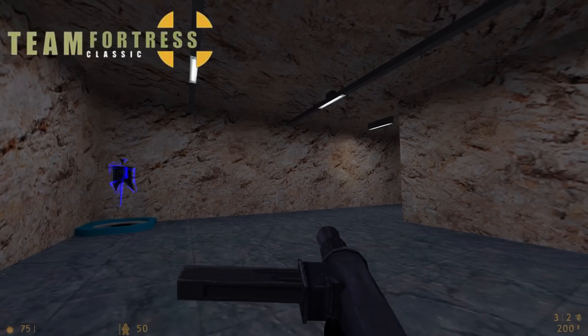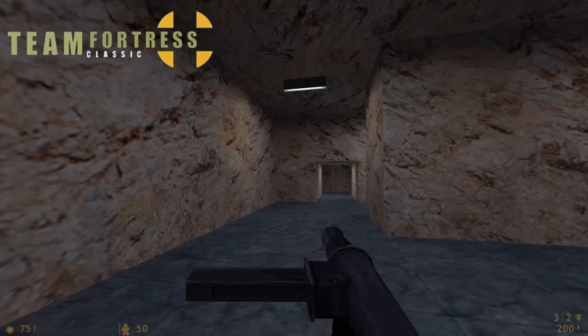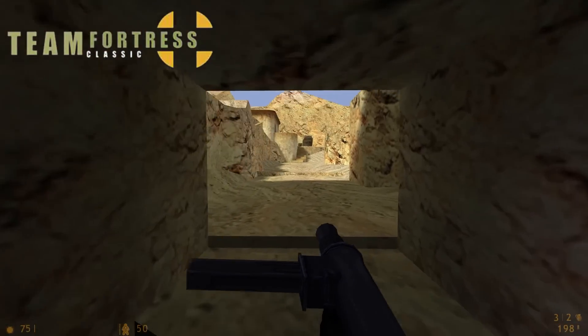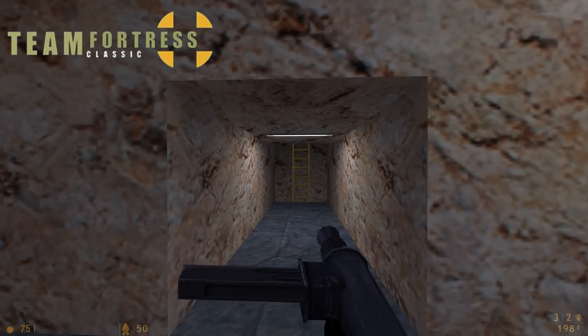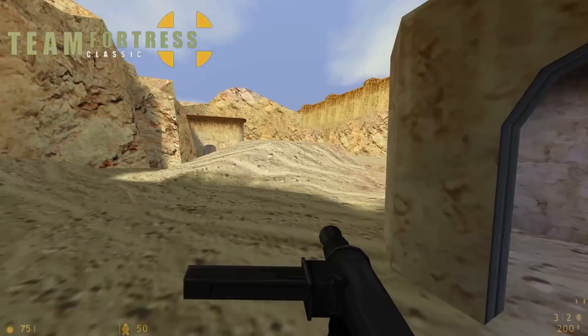We are on Team Fortress Classic on the first stage of Dust Bowl in Blue Spawn, which is basically just a giant cube. There's no right exit, so you can only leave through the left side or the middle gate. The middle gate looks basically the same, but the left side exit, instead of having a ramp, actually has a ladder. So yes, while Team Fortress 2 doesn't have a ladder, Team Fortress Classic does.